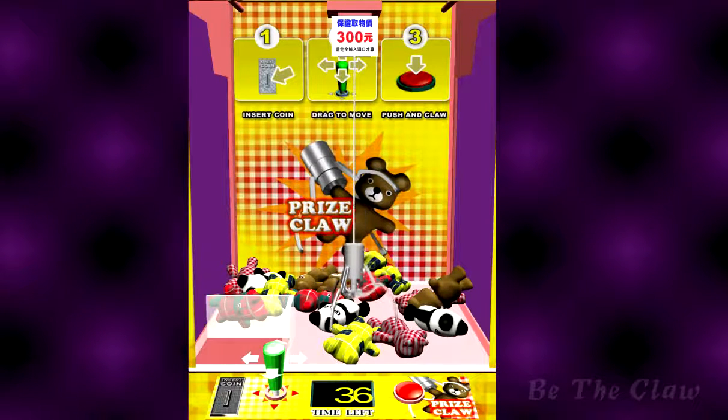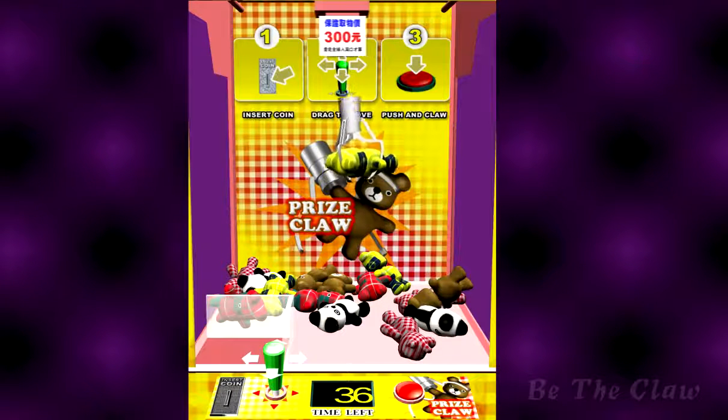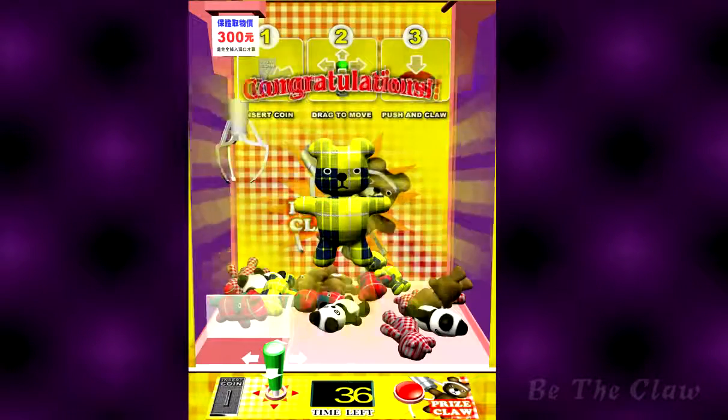So I'm going for the yellow bear here. The only disadvantage here is that it doesn't have any angles — you can't rotate the game, so you're only looking straight. So it's kind of hard to tell where exactly the claw is when you're going forward.